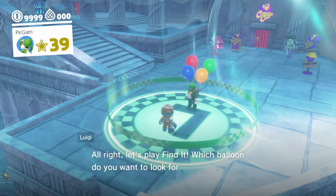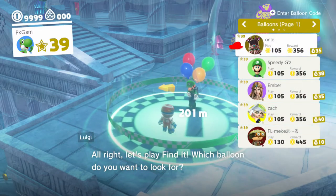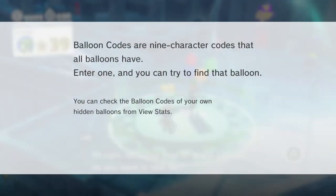If you go to Find It, you can press the plus button — see at the upper right corner — Enter Balloon Code. And yeah, you can find the specific balloon with that code. But it's incredibly impractical because, once the balloon is popped, it's a goner. So you'd have to type this in for every balloon — just use the list.